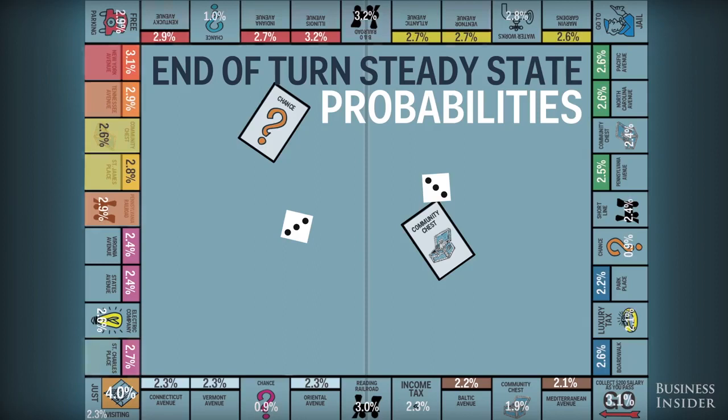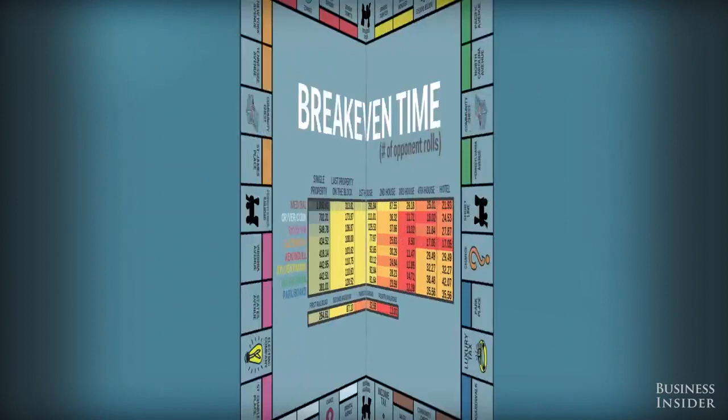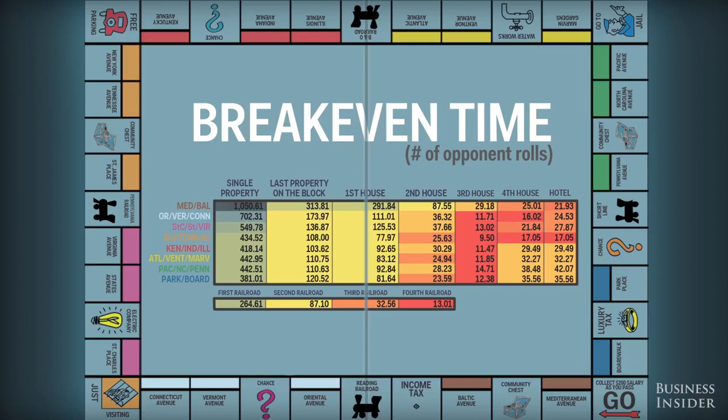With all this data, we can actually figure exact percentages for how often each spot is visited. The high levels of traffic in these areas mean they're probably a good place to invest, whereas you may want to stay away from these neighborhoods. Blogger Truman Collins used the probabilities of landing on each space to calculate the approximate number of opponent rolls it would take to earn back any investment.